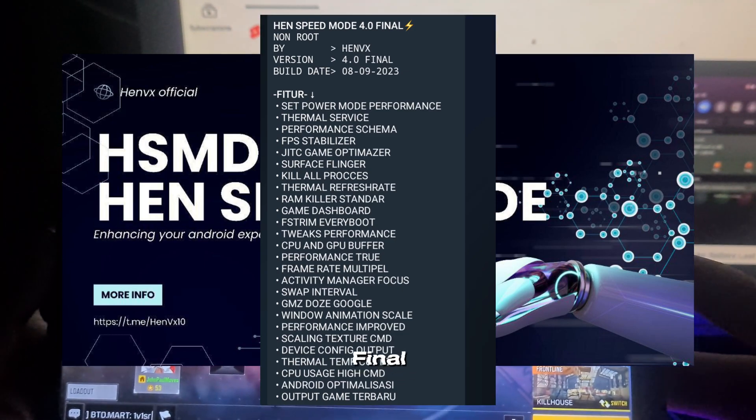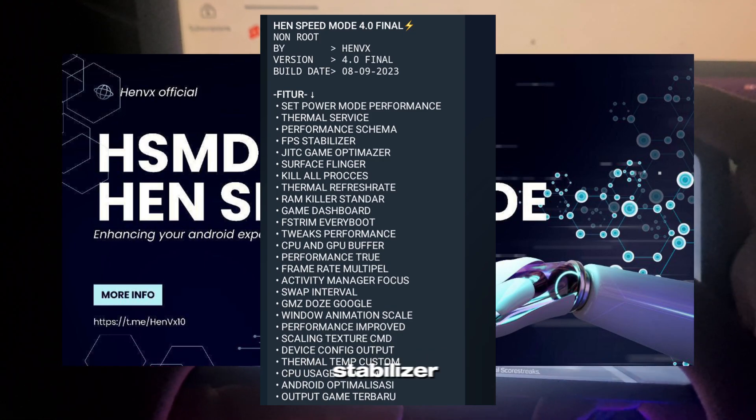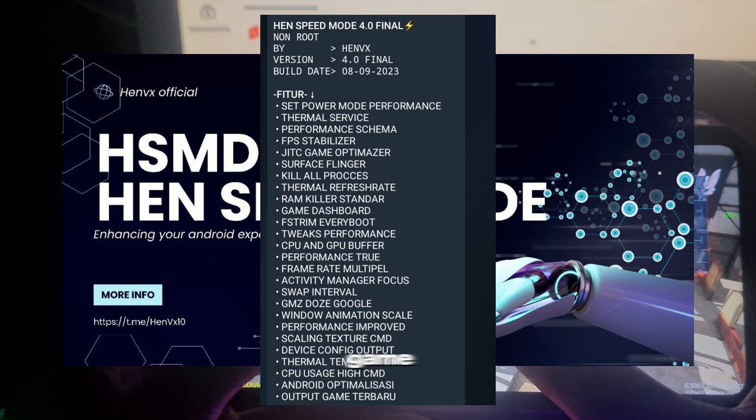4.0 Final — these are all the features of this tweak: Set Power Mode Performance, Thermal Service, Performance Schema, FPS Stabilizer, Jitsi Game Optimizer, Surface Flinger, Kill All Process, Thermal Refresh Rate, Ram Killer, Standard Game Dashboard.